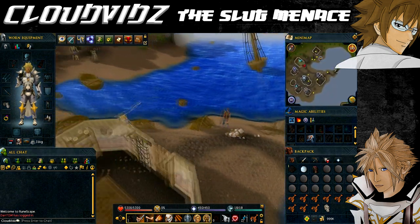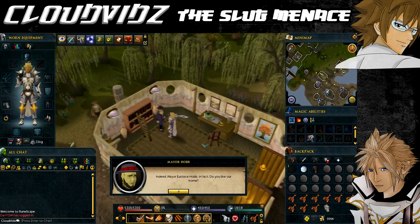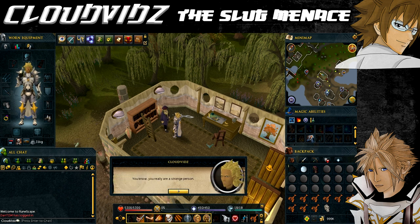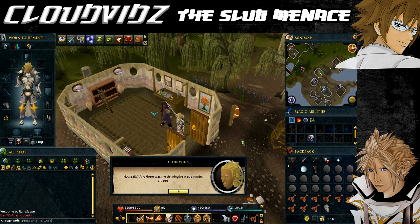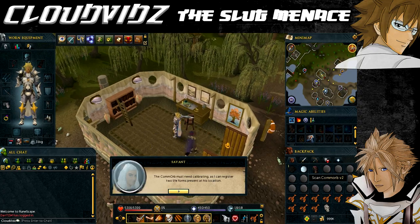First, speak to Mayor Hobb at his house on the west side of town. Mayor Hobb will tell you various things, including about a certain shrine dedicated to Sarah's omen. As you start to leave the house, Savant will stop you, noting that the Mayor is acting a bit fishy and asks you to scan him. Inside the Mayor's house, choose the scan option on the Com Orb version 2. She gets an odd reading — two life forms from the Mayor — but she is unsure what it means.